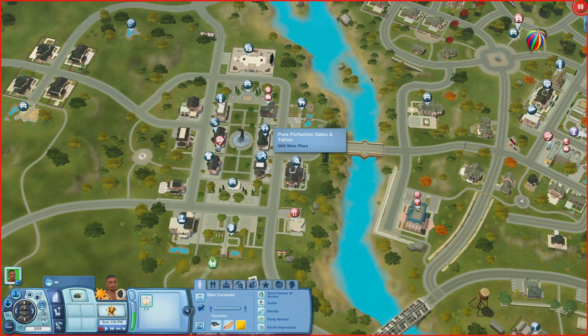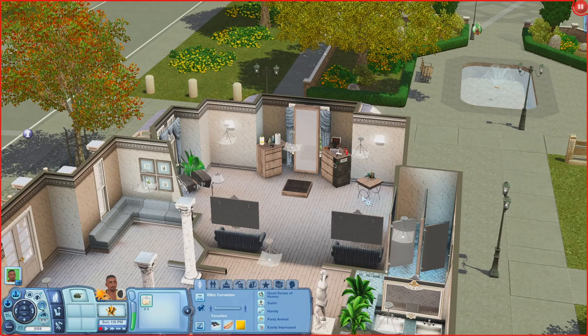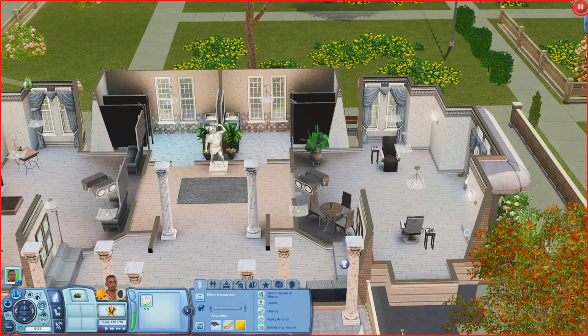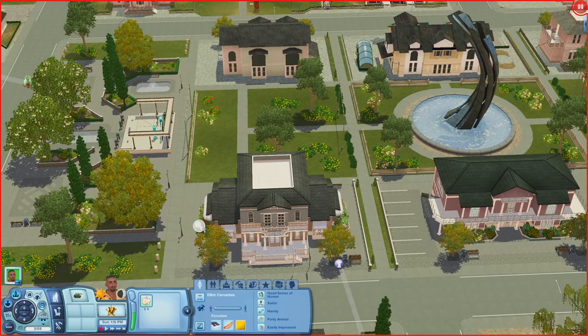Next is the Pure Perfection Salon and Tattoo. Coming in there's a waiting room with wall speakers, a room with a stylist station and seating, bathrooms, and a little tattoo room where sims can get a tattoo. It's just a one-story building.